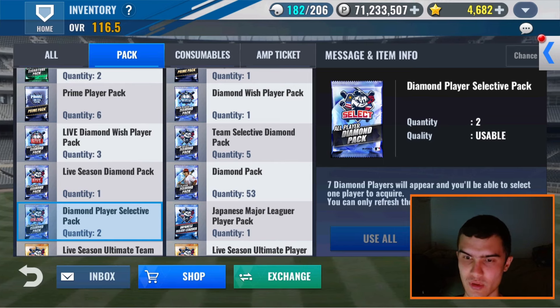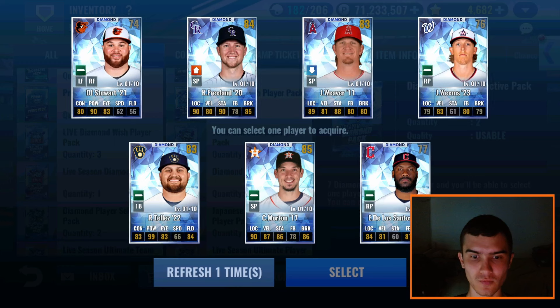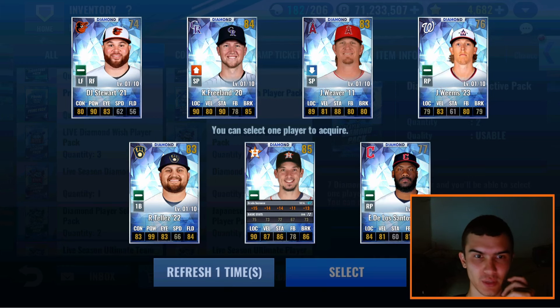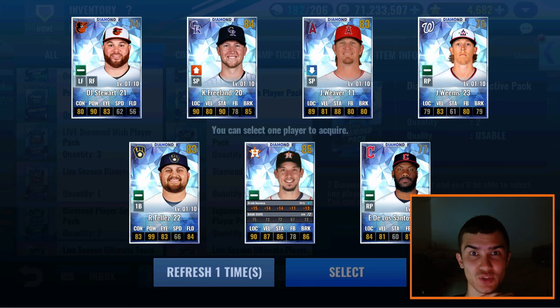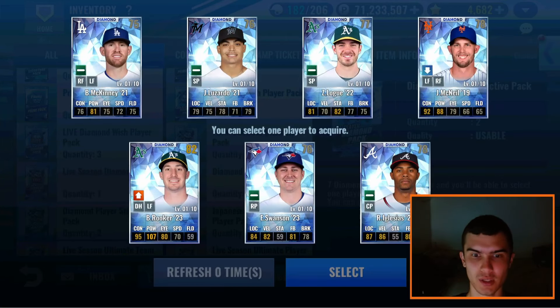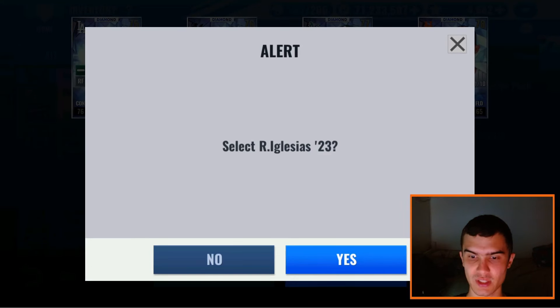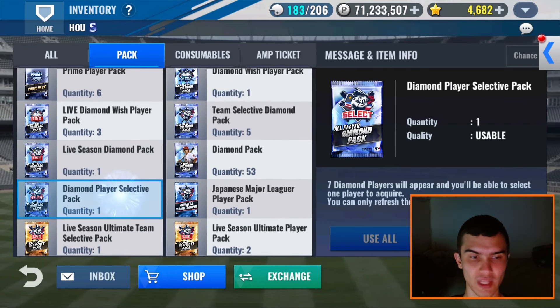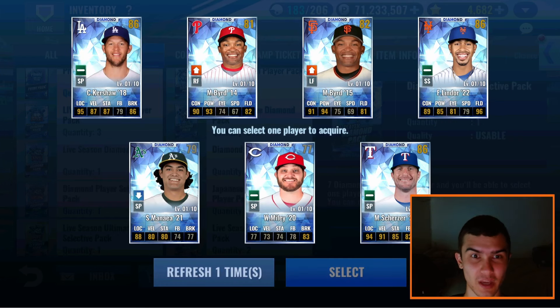We do have diamond player selective packs — let's open these up. Can we get more primes? First one — an Astro! It's a Charlie Morton best year. Sadly not going to make the rotation though because he's competing with Christian Javier's 2022 normal card and that's a tough card to beat. Let's roll again and try to get a prime — no prime and unfortunately no other Astro. The best card here seems to be Rossel Iglesias, surprisingly. Before the next one — let's do the last diamond player selective.